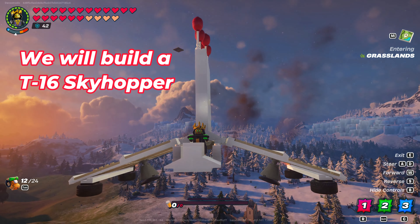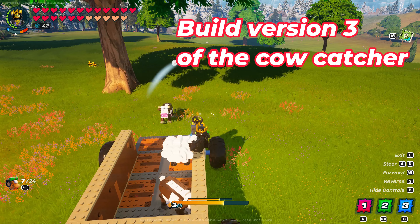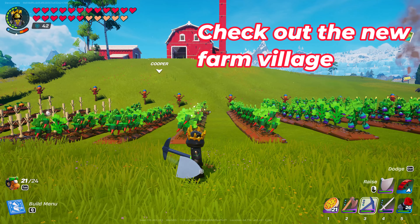In this video, we will build a T-16 Skyhopper, fly a cow home from the Frostlands, build version 3 of the Cowcatcher, and check out the new farm village.